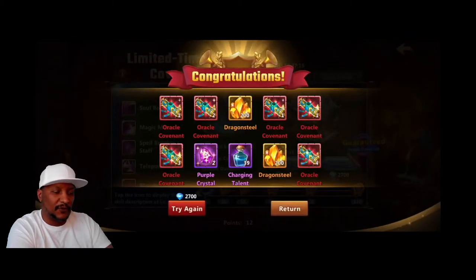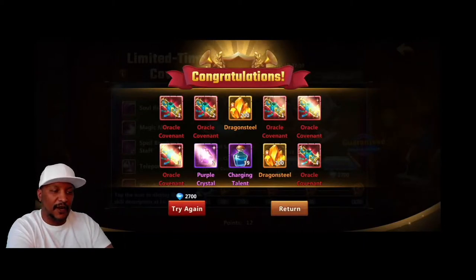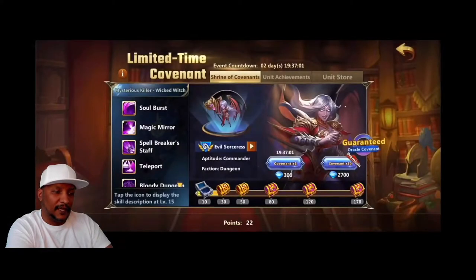We did another 2,700 diamond pull. The reason why we split that up over multiple days is because there's a bonus you get — extra artifact essence bonus — when you spend 880 diamonds in one day. So we split that up over the four-day event in order to get the most rewards out of it.